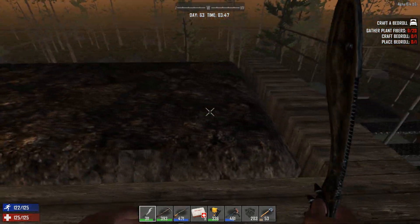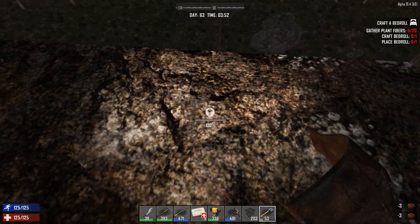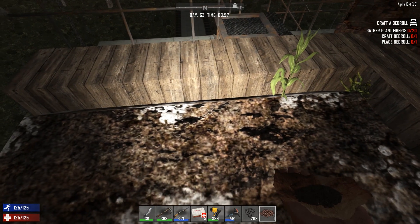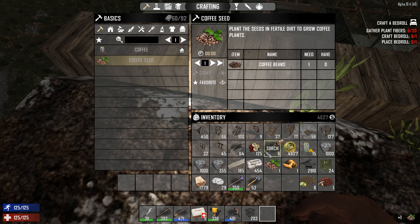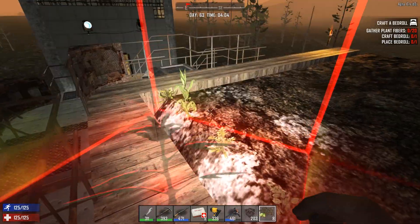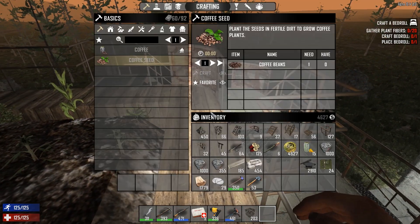I'll definitely set some up between videos to make more. The only thing is it's kind of hard to tell what block the fertilizer is on — I can never really tell if I'm wasting it. I'll just put it in random places. I've got some goldenrod here, and some coffee. Now all this stuff is going to grow more because of the fertilizer. I do have a lot of hops because we need a lot of beer — the beer coolers are empty. It's a zombie apocalypse man, if there's any time to start drinking it's now.